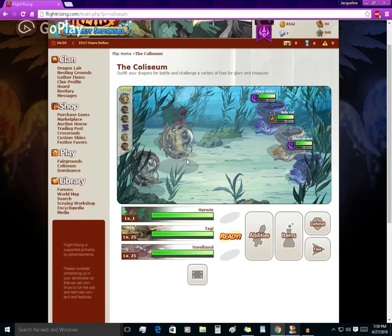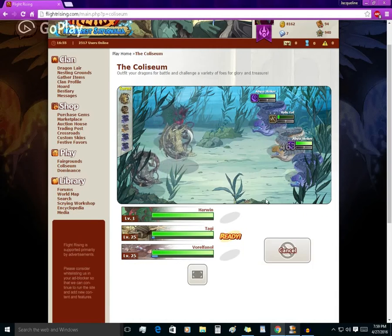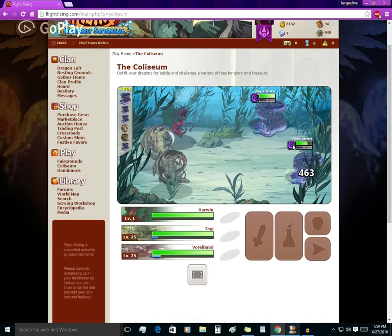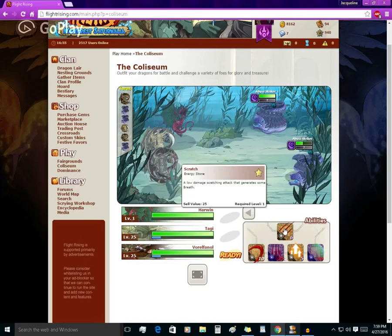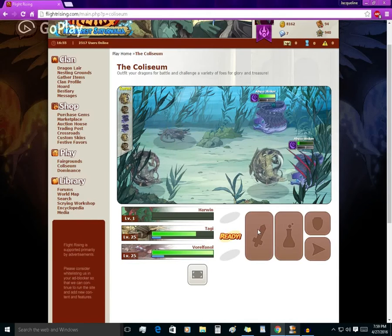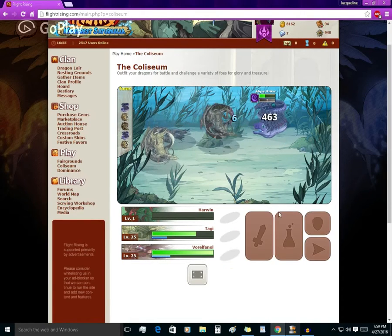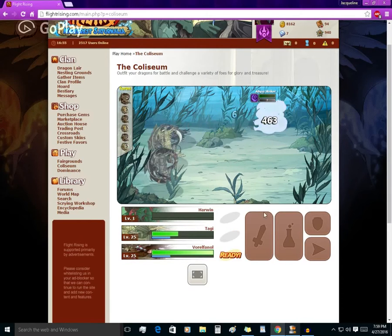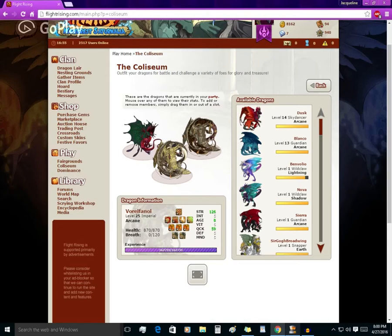These two dragons here are a variation of the glass cannon build. They have slightly higher speed than other glass cannons and slightly lower attack, but because there are two of them, they make up for it in the extra turns they provide each other. By defeating offensive mobs — mobs that will bite or scratch immediately — they avoid getting damaged right away. To get a fodder to level 6, it really only takes about 5 minutes with these two dragons.